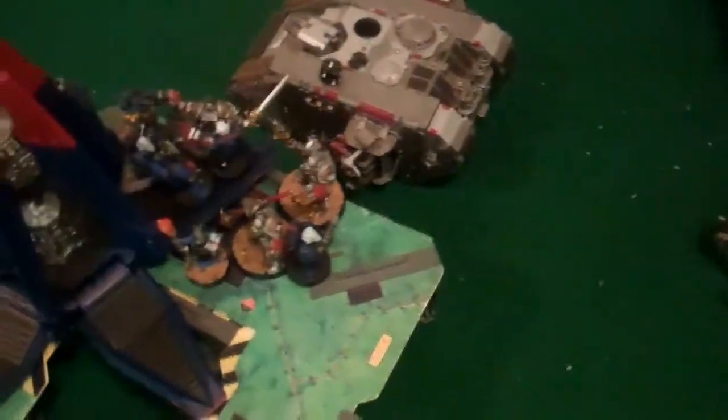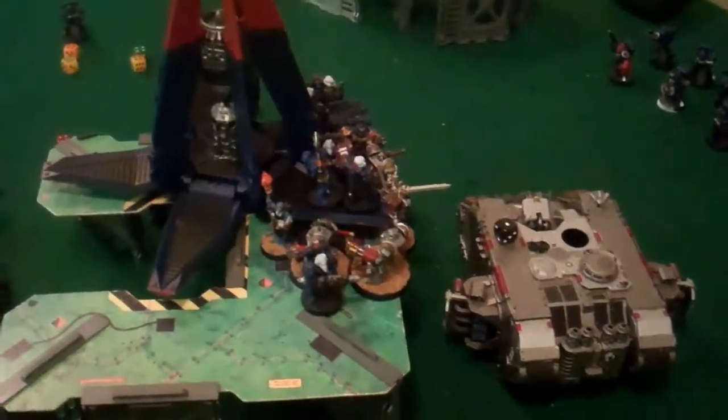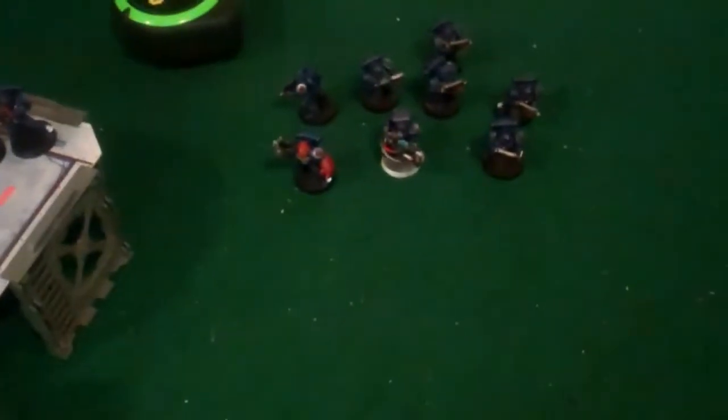Bottom of turn three: we had a nice assault. The Grandmaster and company came out of the Crusader and did considerable damage — killed three guys here and wiped out the five-man squad in a multi-assault. In return the Grandmaster took a wound and they lost one of their number, though they made two invulnerable saves, which is pretty impressive. The Sternguard squad over there died to lots of plasma. The Crusader killed their Sergeant and the regular Land Raider killed two guys in the back.